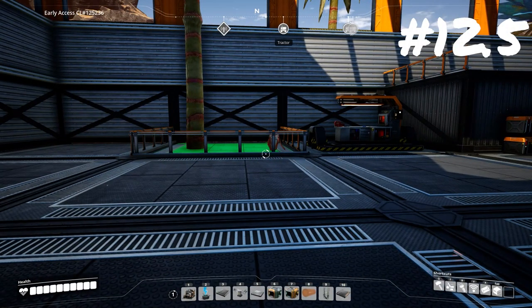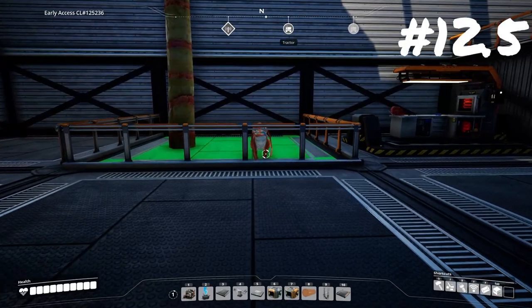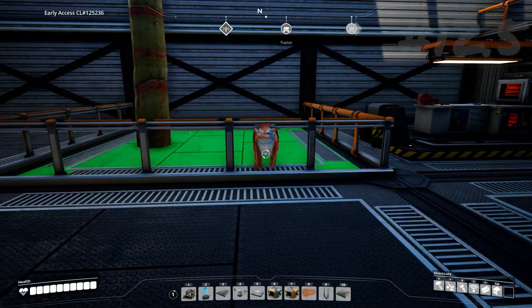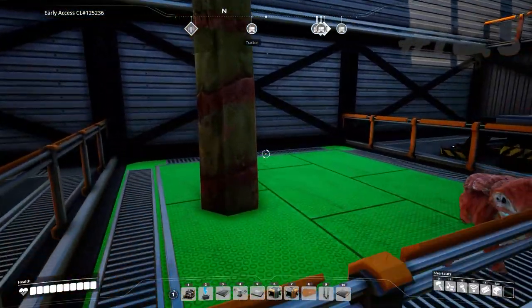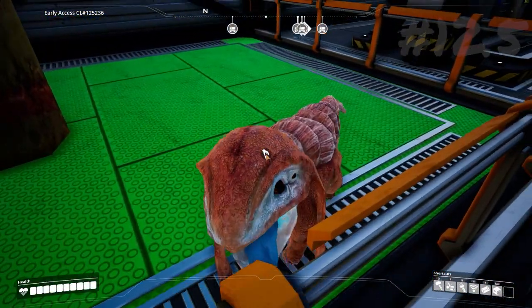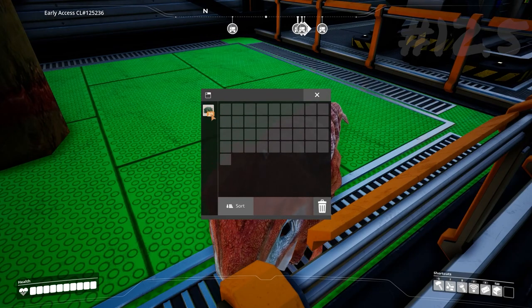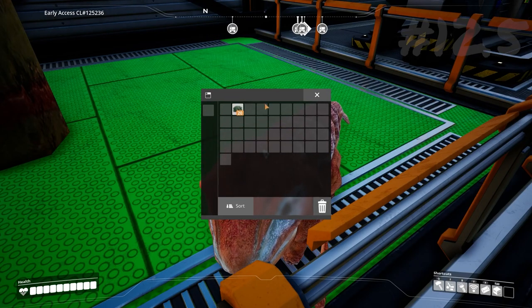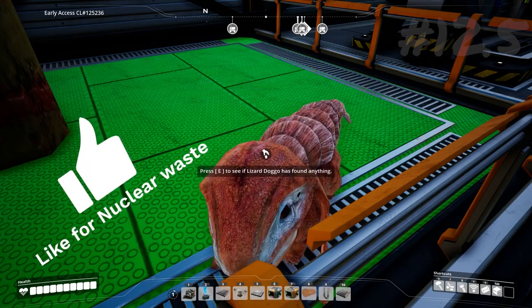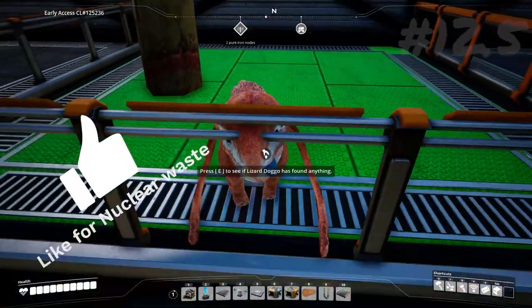So you've got yourself a lizard doggo and you don't want it to get hit by anything, killed, or hurt in any way. You've got it in its nice little playpen with a nice tree and fresh air, and you want to see if it's got anything. They can still find things, which is pretty cool. Just watch out because they can also still find nuclear waste, which will kill you as soon as you pick it up. Oh, who's a good boy?